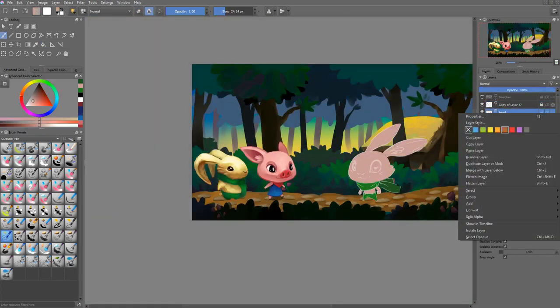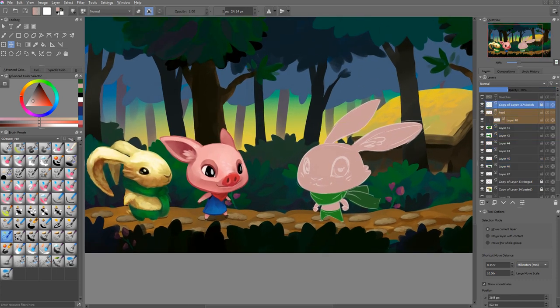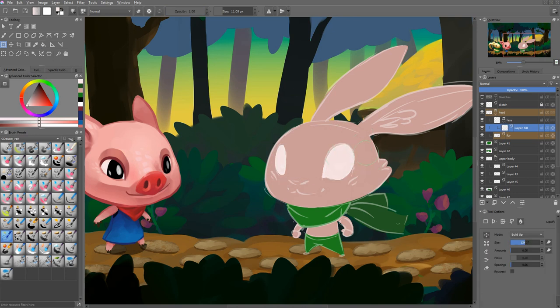I don't always use different layers. For example, the head and the ears are all in the same layer. But when you're animating the character in a program like Spine or Blender, you're going to separate the ears — and sometimes the hands as well. The reason I don't do that from the start is so I can recolor the body parts more easily.